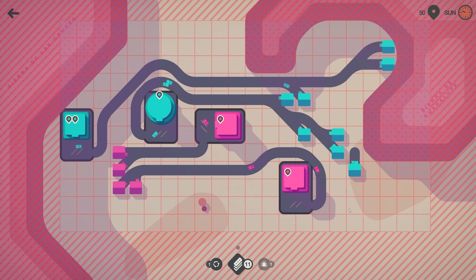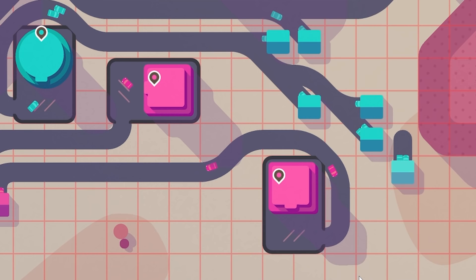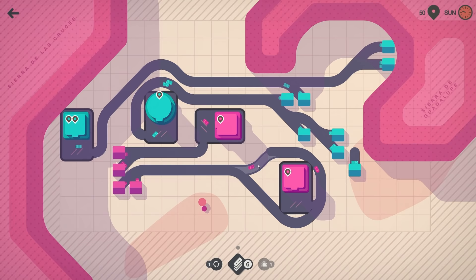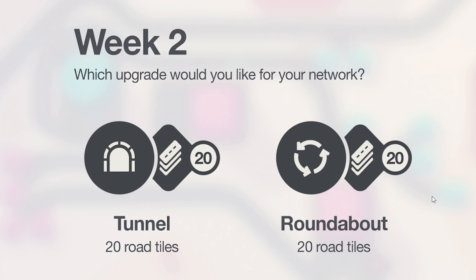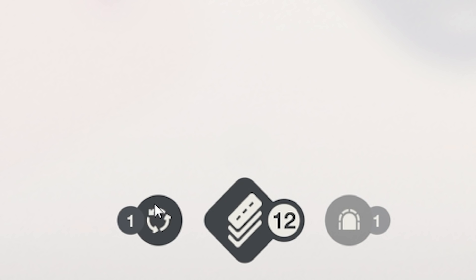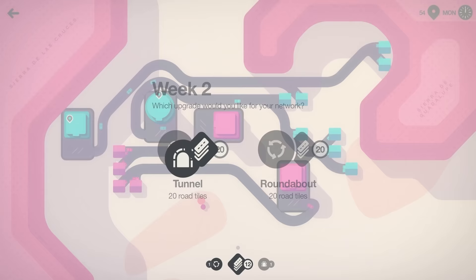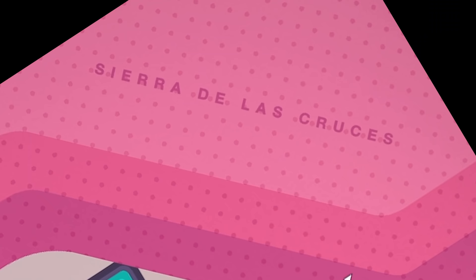If you hold right-click you can see how big the map is — it's expanded. So rather than going around the long way I'm going to take the pink road around this way and up there instead. It's the end of another week and we can pick between a tunnel and a roundabout. We already have a roundabout and a tunnel, and we gain 20 road tiles with each of these. I'll go with the tunnel because I think they'll be more useful later.